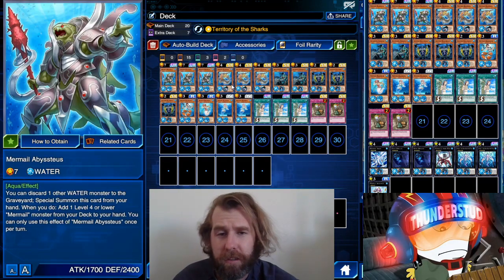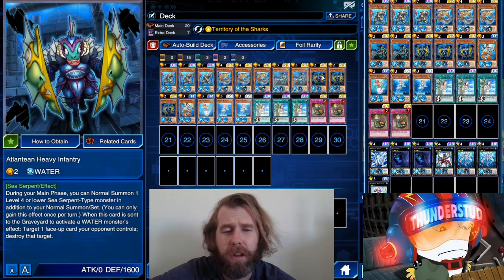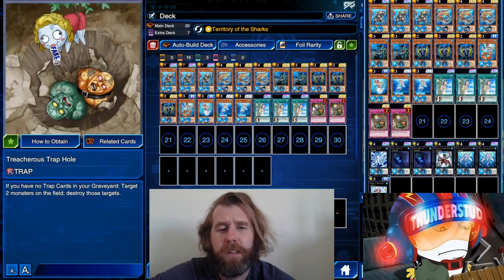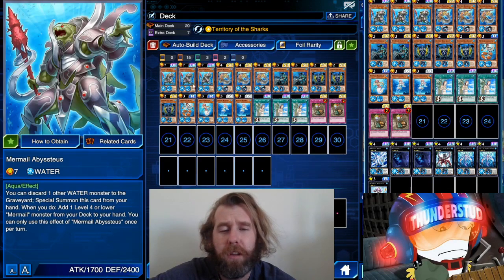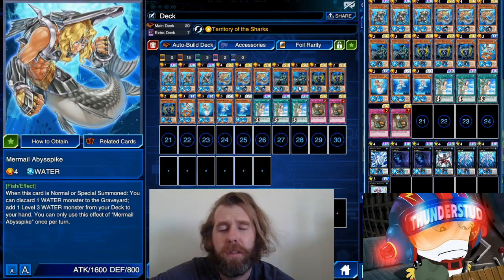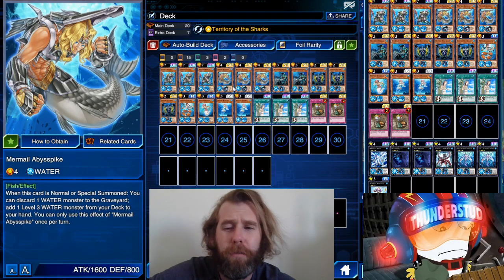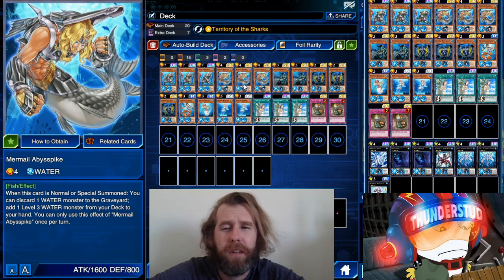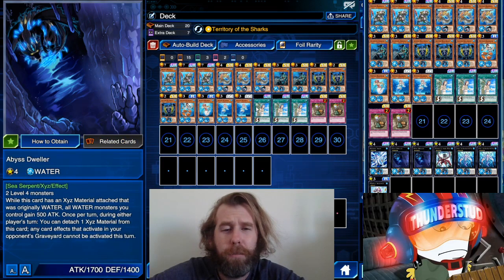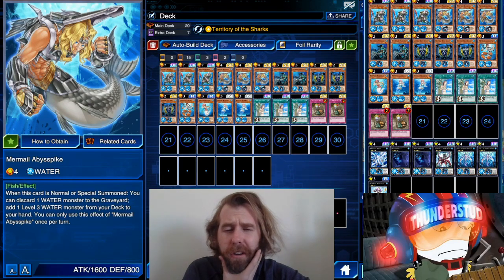With Territory of the Sharks you have dynamic effects that are all used by your Abyss Dweller, Abyssus, and Abyss Pike, so these Atlanteans are really just at home. I should probably do a pure Atlantean revisit — it's its own little archetype. We finish off with Treacherous Trap Hole because we'll have tons of bodies, and Forbidden Lance because it works well with Treacherous and with this deck when people are trying to pick off your little monsters.